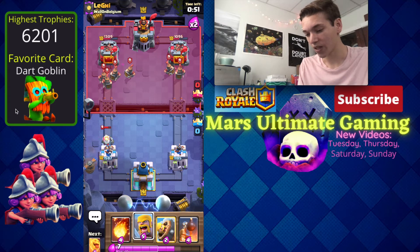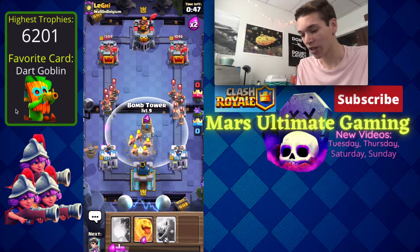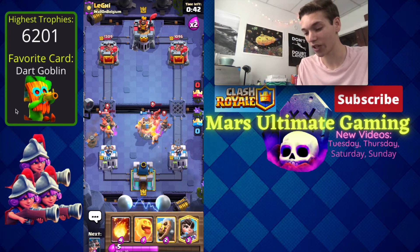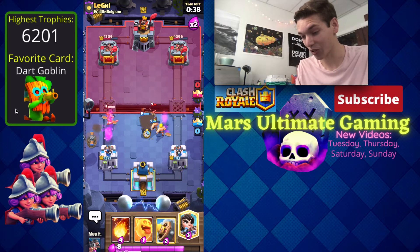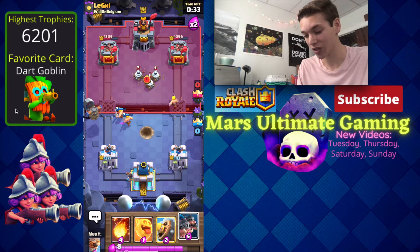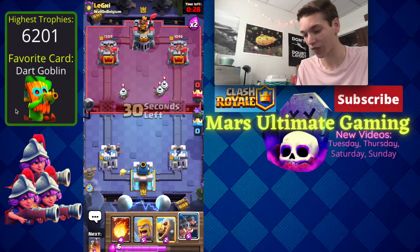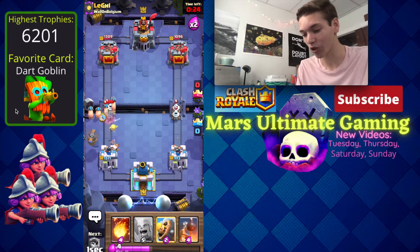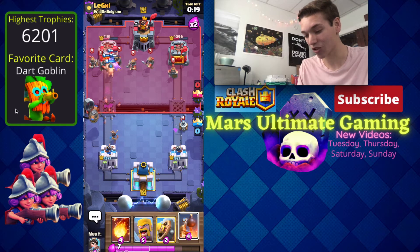I'm going to go in for a flying machine, and then split some barbarians and go in for a bomb tower. He could get really good fireball value here but I think it's too late for him to fireball actually. This is a really even game — take a look at all four towers being so even. He did just fireball though, so now we have an open window to go in for royal hogs right into the royal ghost, and we'll get that heal.